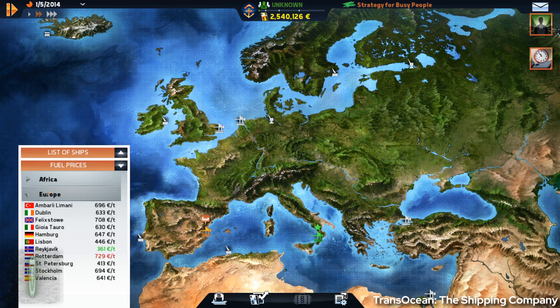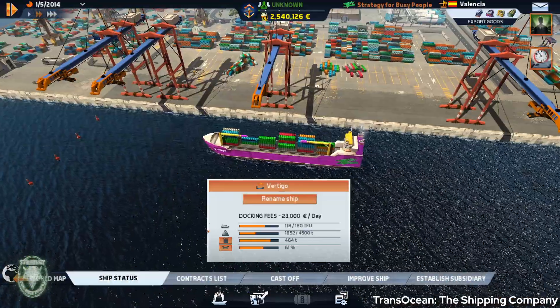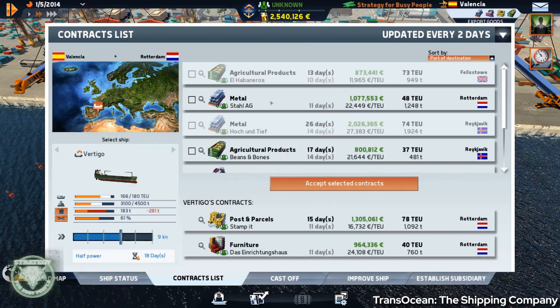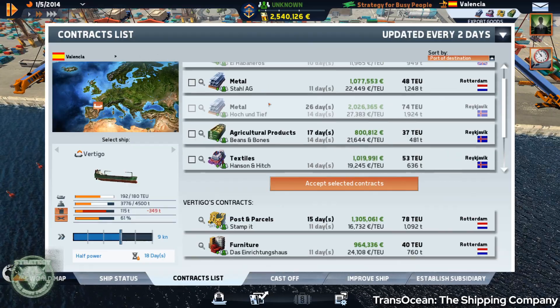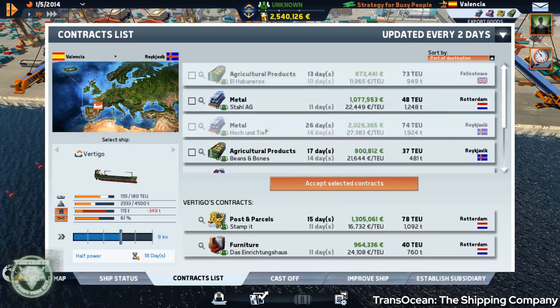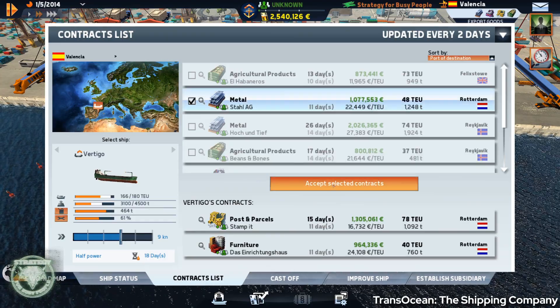I got to a point where I had some really large contracts to fulfill by sending ships all over the globe. I tried to organize it so that I wasn't sailing around empty. Unfortunately, there's no way to automate any of your routes, and you have to pick and choose contracts and cargoes every time a ship docks. If you had more than eight ships, this would be an ugly pain in the ass.